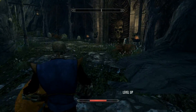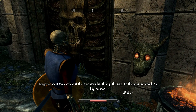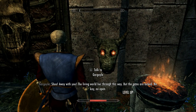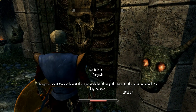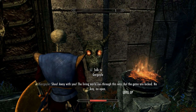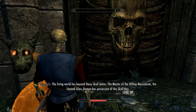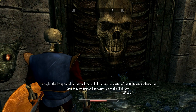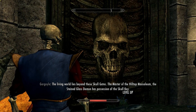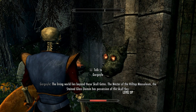Let's keep this going. Oh, Gargoyles. Hello. The living world lies through this way, but the gates are locked — no key, no open. What about this? The living world lies beyond these skull gates. The master of the hilltop mausoleum, the stained glass demon, has possession of the skull key.